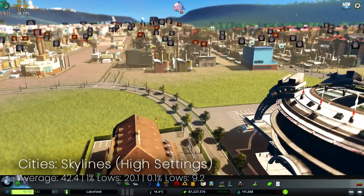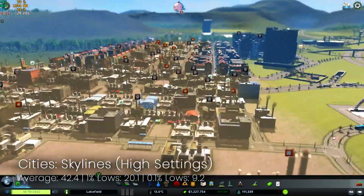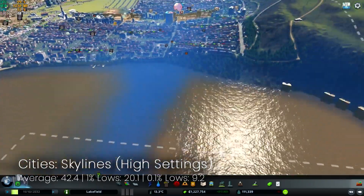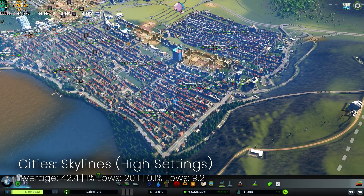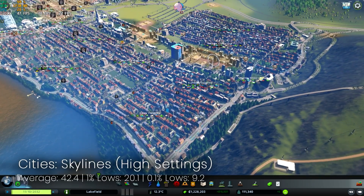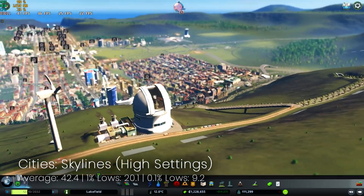Next up we've got a bit of an anomaly. Cities Skylines is typically a game which tends to chug along no matter what setup I put it on, however here I seem to have hit some sort of weird sweet spot as we're getting around about 40 frames per second average with fairly respectable lows. Very smooth, and if you haven't checked this game out already and you're into Sim City, I would definitely check this one out.